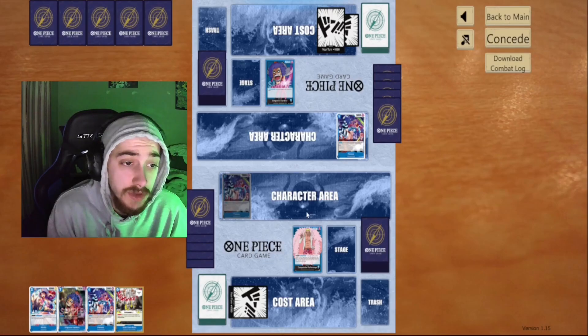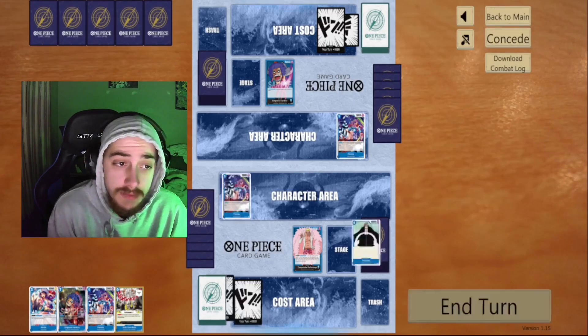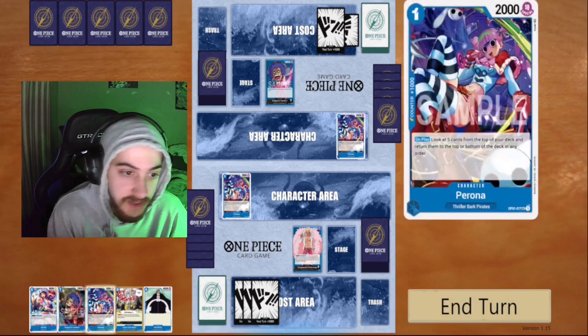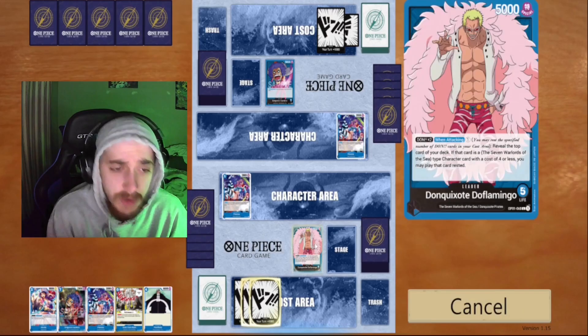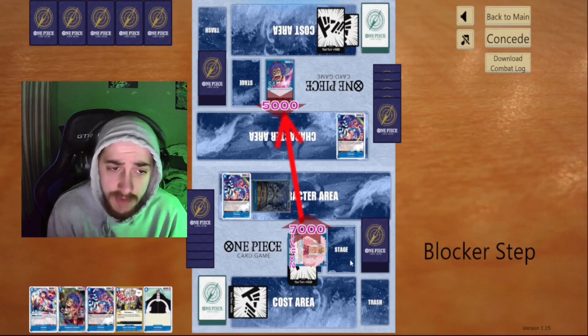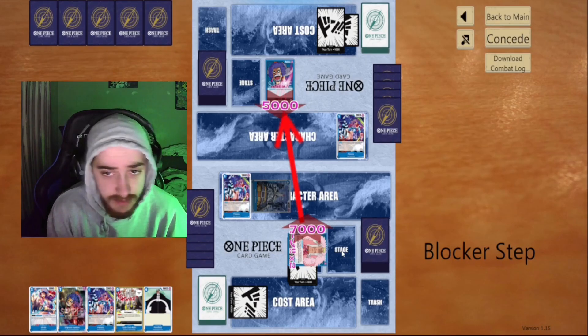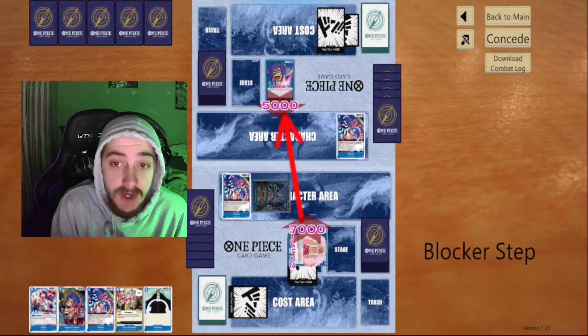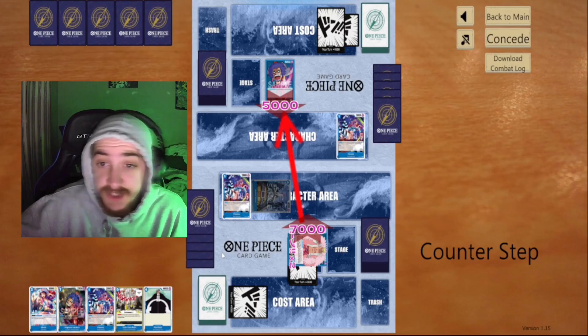Our opponent also plays a Perona, looks at the top five, puts something good back on top. We debate what to do, but it's obvious: we attach to the leader and swing seven, then we play this 6k Gecko Moria off the top.